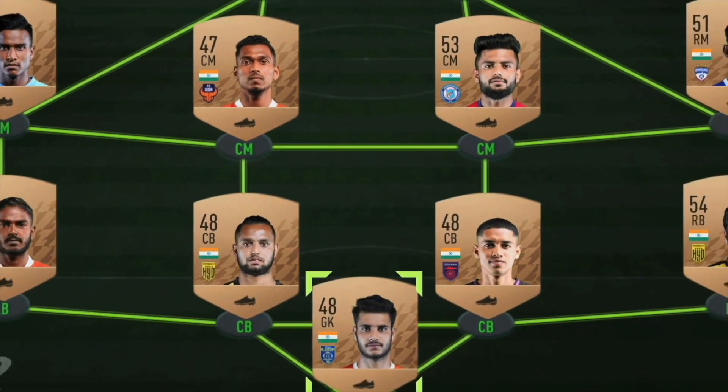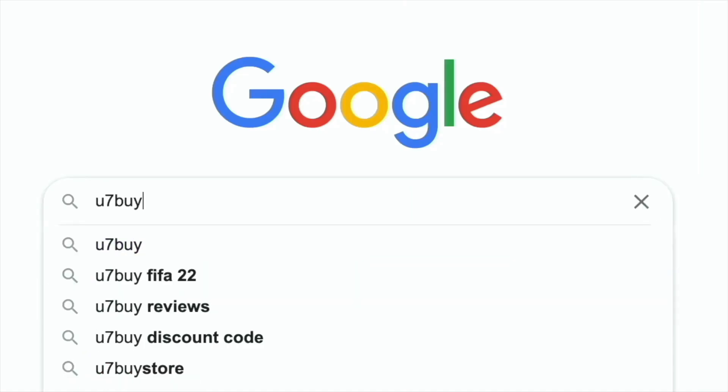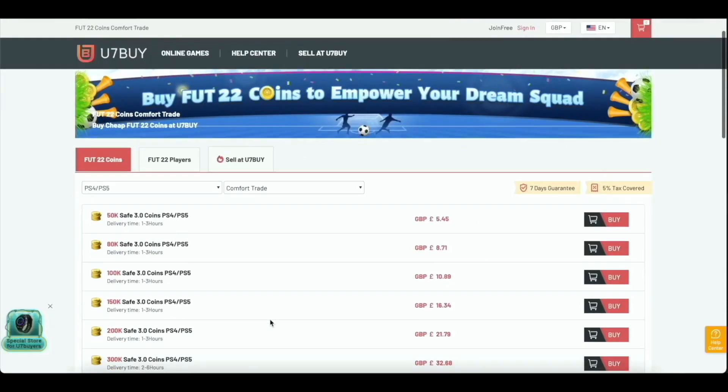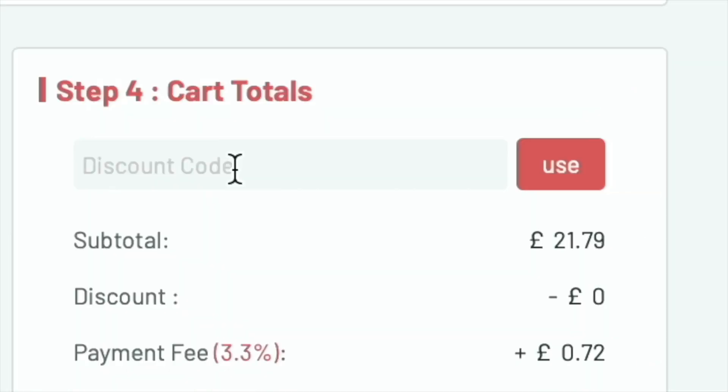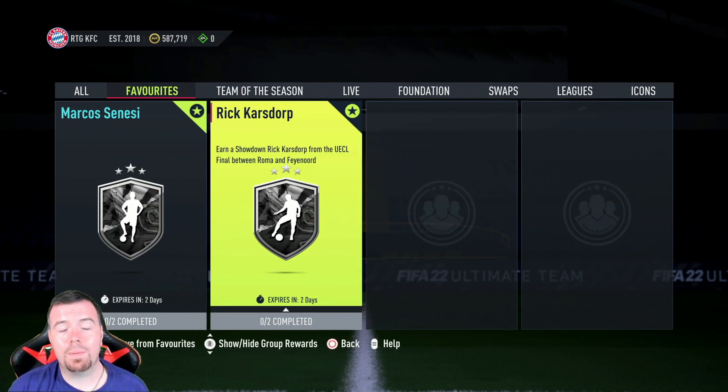Are you bored of having a weak team? Why not turn it into a beast team by hitting U7Buy in the description below — get yourself some cheap, reliable FIFA coins. Don't forget to use the code 'king' to get a cheeky five percent off. Let's get into the video.